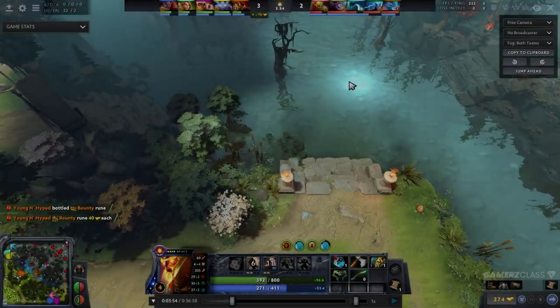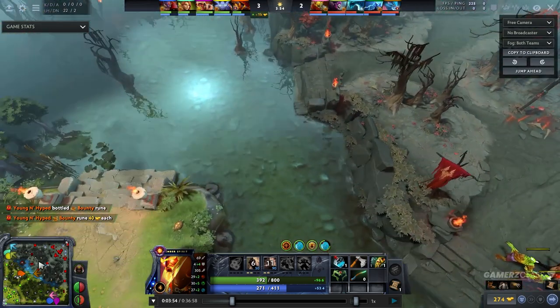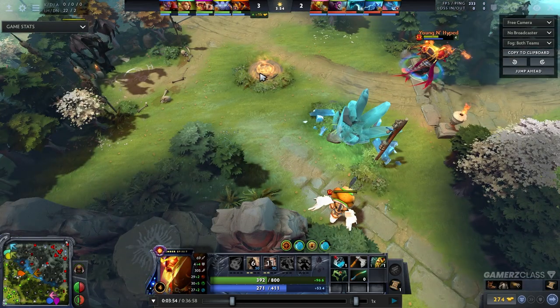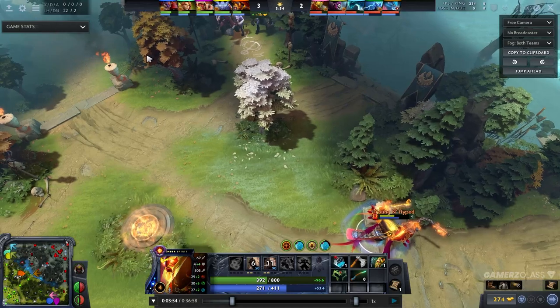The bounty runes spawn at the river right here on the rune locations when the creeps spawn, and then after that they spawn respectively on the Dire and Radiant triangle sides right here and right here at minute three.